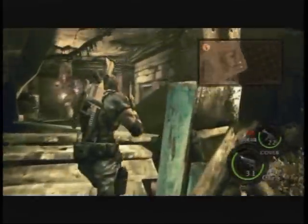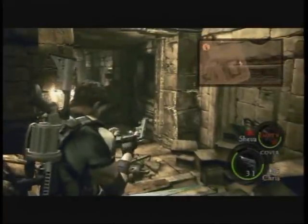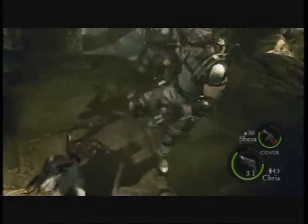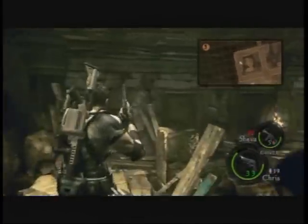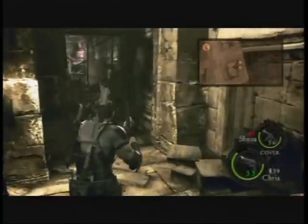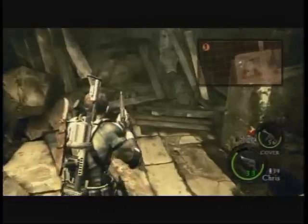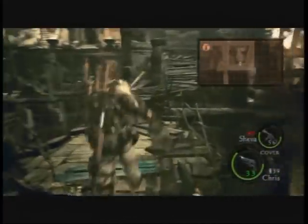That was a close explosion. Just die! Let's turn back around because I need to get the — Sheva is out of ammo. Being useless again, Sheva? Wasting all your ammo? We need to go back and get that treasure that was up there that I noticed earlier. There's really no point in avoiding it when it's right there.